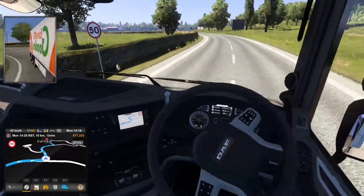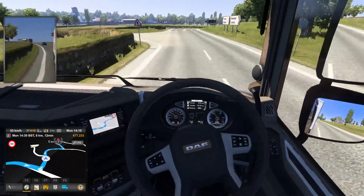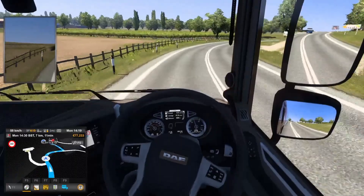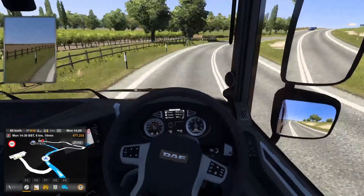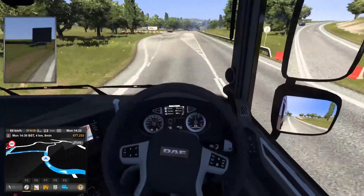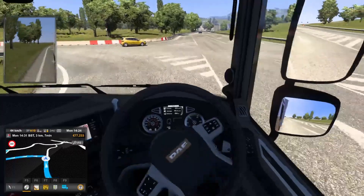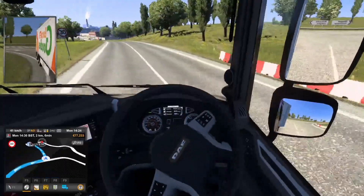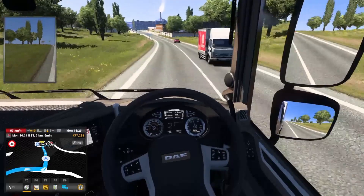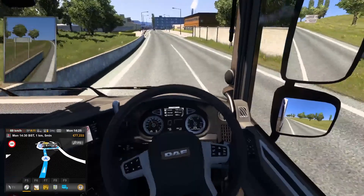As you can see right now, we are approaching Carlisle — we're pretty much nearly there. Honestly look at this area, it looks really nice. I haven't been there in real life, but just from the views here it looks amazing. We'll see what the location looks like when we arrive as we take this next exit. It's a nice sunny day as we approach Carlisle, not rainy and wet.